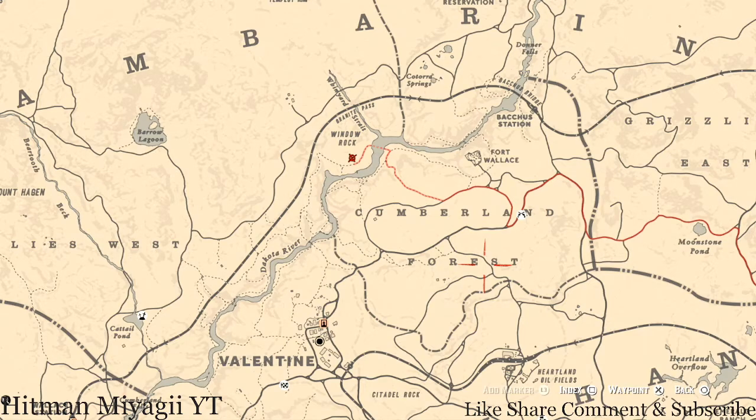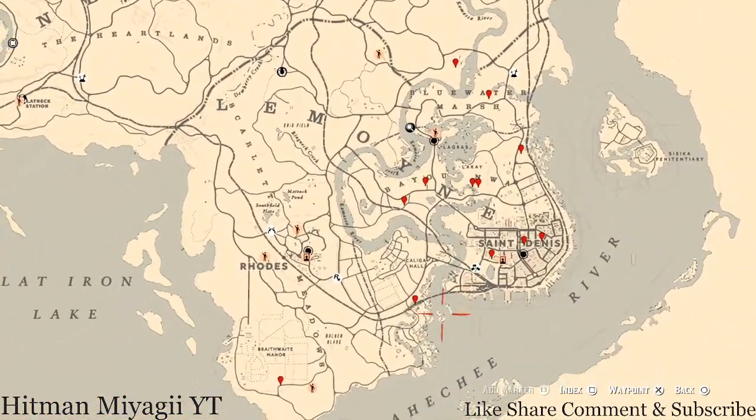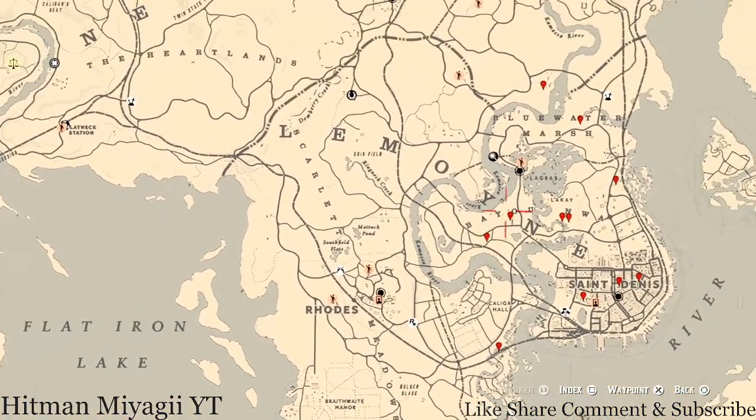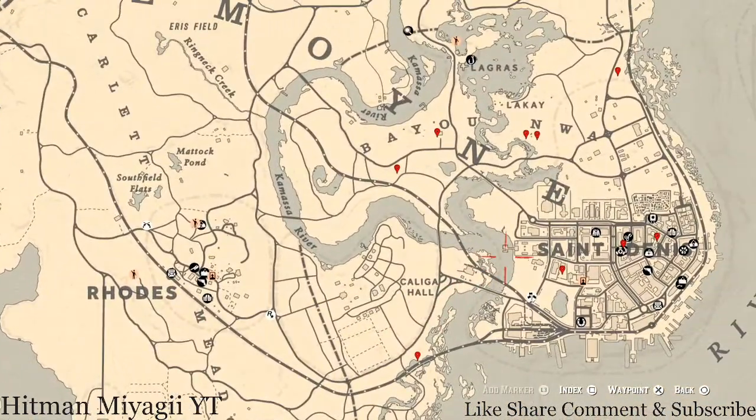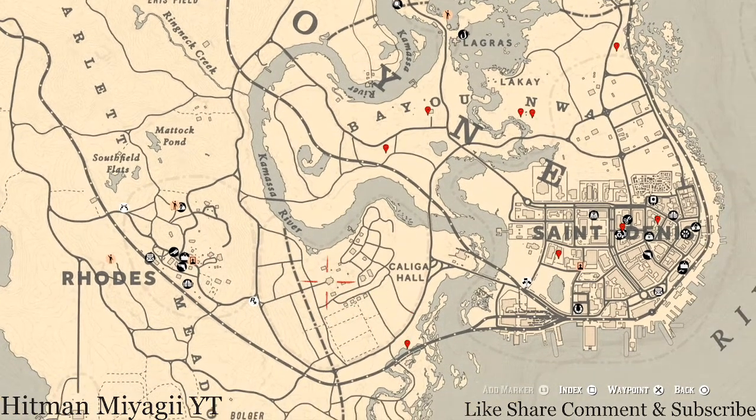Let's get down to where we normally do business. We're going to minimize it to the Saint Denis road situation. The cycles for today, Sunday July 11th, are: family heirloom cycle 4, all jewelry cycle 2, coin cycle 4, arrowhead cycle 3, wildflower cycle 3, antique alcohol bottle cycle 3, all tarot card cycle 4, bird egg cycle 6, and fossil cycle 6.